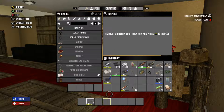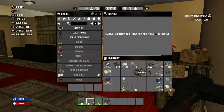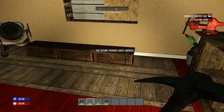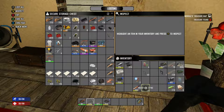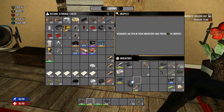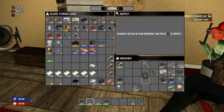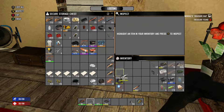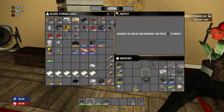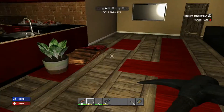I need to sort out my inventory from the last episode. Went to mining, so I really need to sort out my inventory. The nitrate powder can go away.